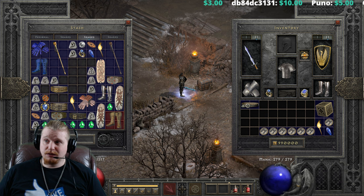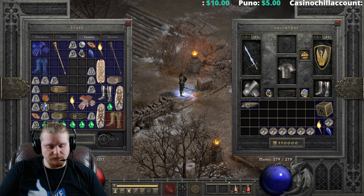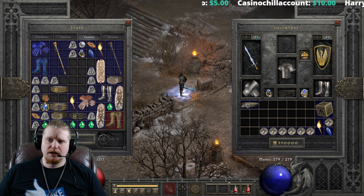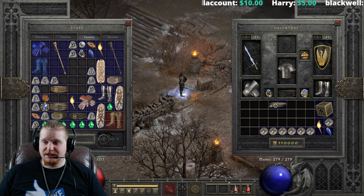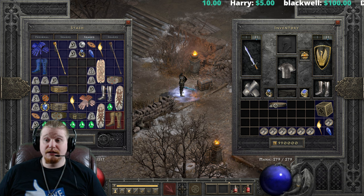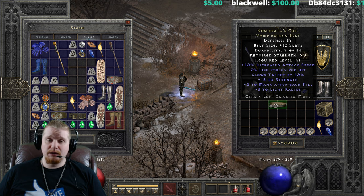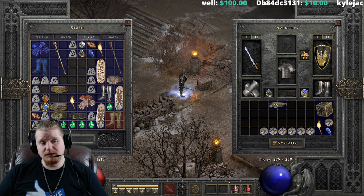Nosferatu's Coil is a relatively interesting belt because it is one of the few belts in the game that has faster attack speed on it. The only other belt I can think of is Goldwrap — that's the other belt in the game that has increased attack speed. However, this belt seems to be a little bit better than Goldwrap in terms of attack speed if you're specifically going for an attack speed belt.